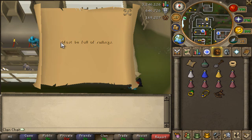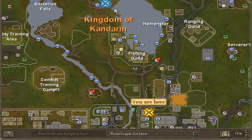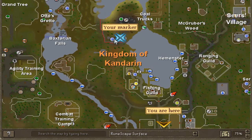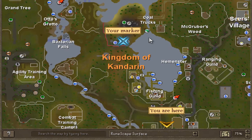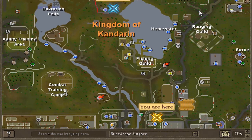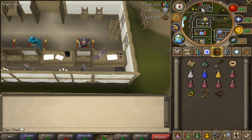Today I'm going to be showing you how to do this clue scroll. It must be full of railings. You're going to want to go to that place right there, where that marker is — the blue marker. And that's where I am. I will be starting at Air Drone North Bank, and I will be showing you how to get there.